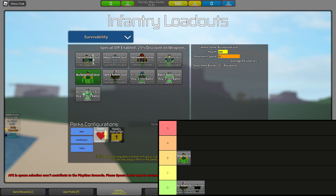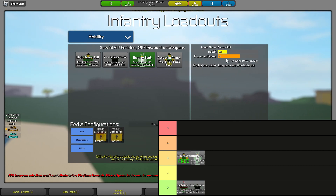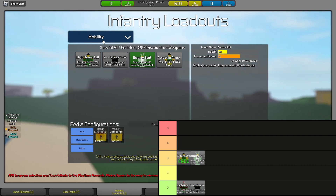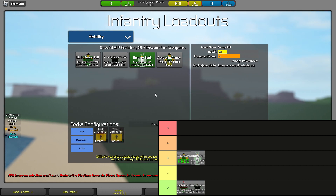Next in B tier: Bunny Suit. Bunny Suit got nerfed — its double jump is bad. It has 16 walk speed and 850 health against Small Arms, which is basically 400 HP less than Bulletproof Vest. That's a lot. I wouldn't use Bunny Armor unless you max out all your perks with the Bunny Hop perk. At level 5 it costs 30,000 points plus 3,000, 600, 120 — 60% jump height is pretty nice, but besides that, I don't know about that.